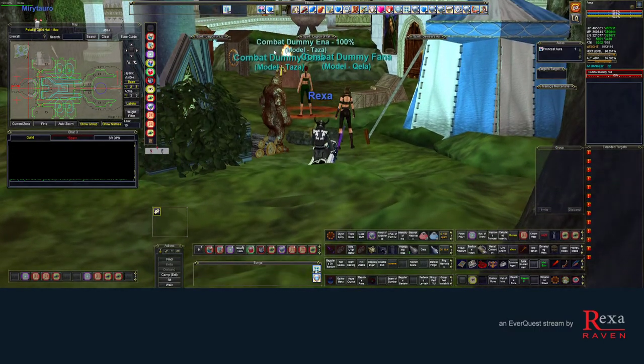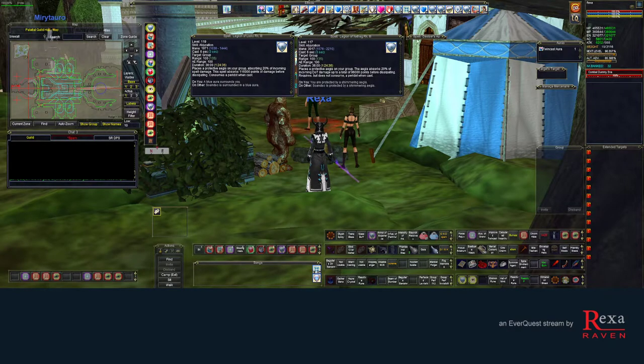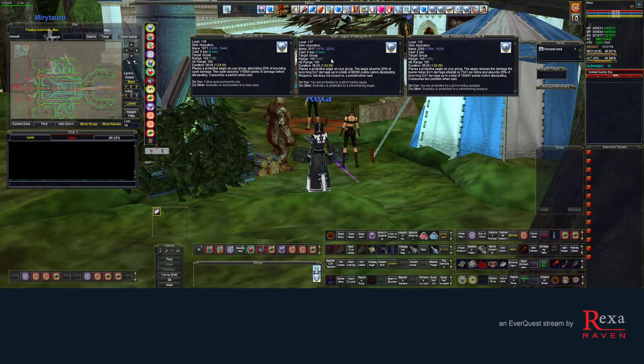The next thing to talk about are spell guards. Before our raid starts, you're going to be buffing the usual clarity and haste buffs, plus buffing your raid with three spell guards. The first one is Legion of Liaco — this absorbs 20% of incoming direct spell damage.